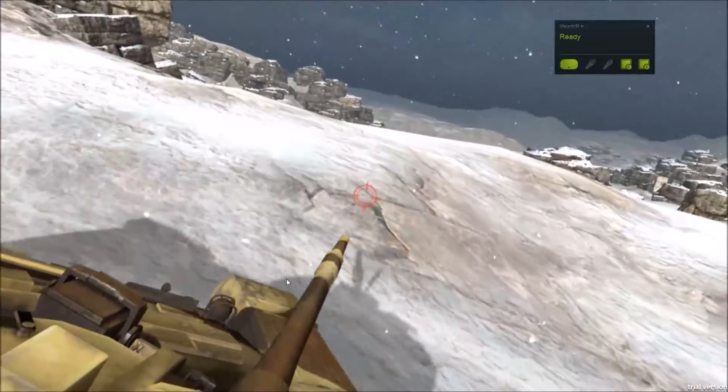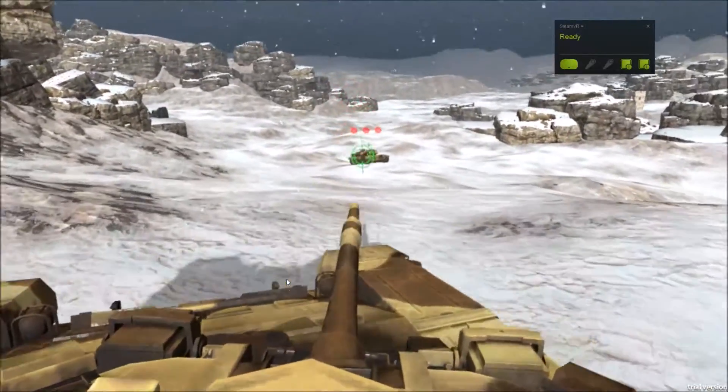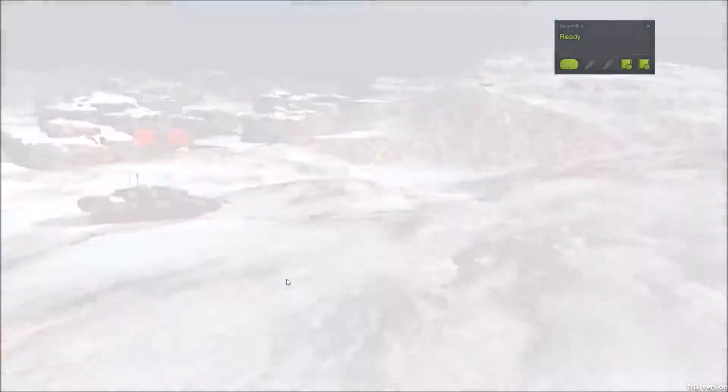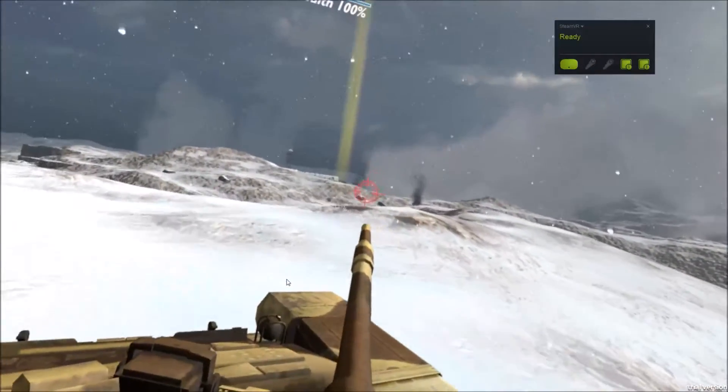I could be fighting AI tanks in the meantime, but destroying players is actually worth more. You can see that I showed up to this battle a little bit lower on health by those three red dots on the front of my tank, one of them being blown up. She's got three red dots over her too, indicating how much health she has.